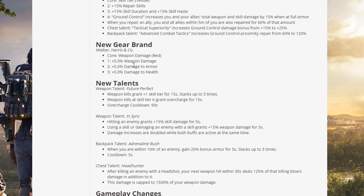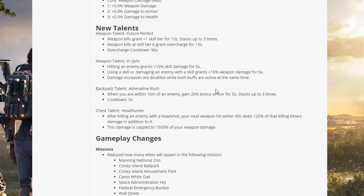New gear brand — Walker Harrison Co. Core: weapon damage. One piece: 5% weapon damage. Two piece: 5% damage to armor. Three piece: 5% damage to health. That's an all-out DPS brand — people are going to use this a lot. Damage to armor and weapon damage are particularly strong; damage to health is less important.